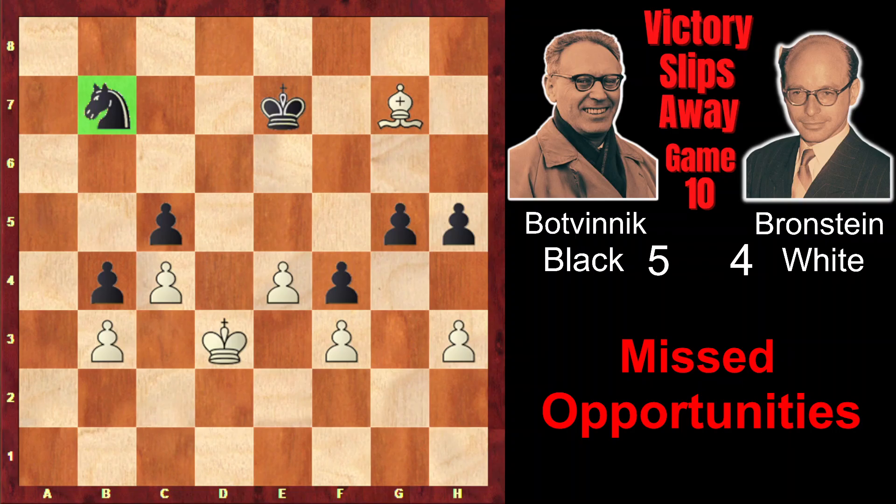Bh6 attacking g5 — now the king must defend g5. But now Bf8 attacking c5, the knight cannot move because c5 would fall, so the king must move. But now again Bh6 attacking g5, the king again must return to defense. Now again Bf8 — the knight cannot move. Kf6, Ke2, now king moves, Kf7, Bh6 again, Bf8 again. And here they agreed to a draw.